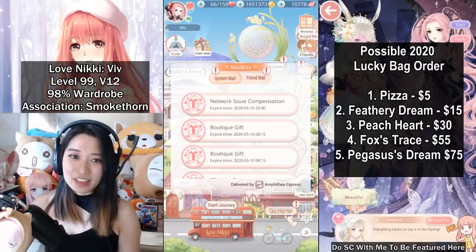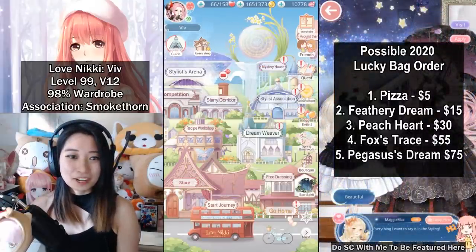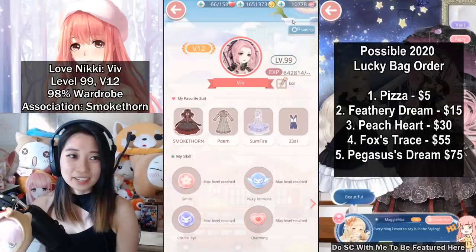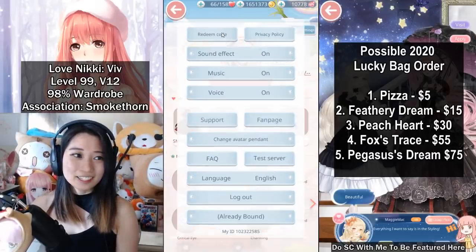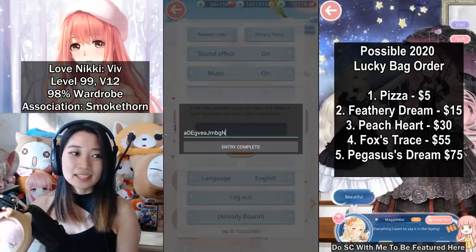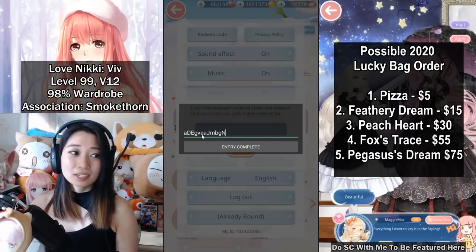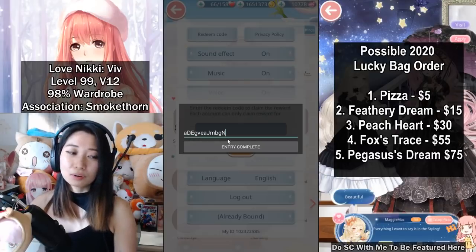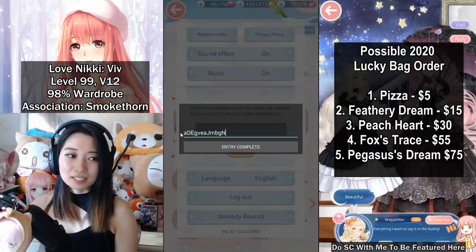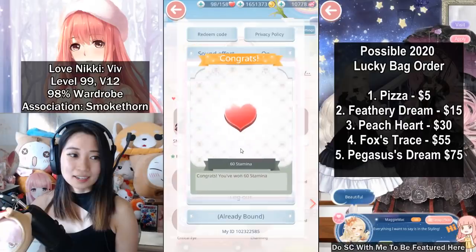Let me show you the brand new Love Nikki redeem code. So what you are going to do is go to your profile picture on the top left corner, then go to settings on your top right corner, then click the redeem code button, and paste this code exactly as it is. I'll have this copied in my description below as well. Make sure to get the lowercase and uppercase correct — otherwise this code will not work. And make sure there is no random space at the beginning or end.